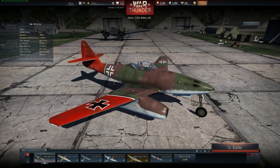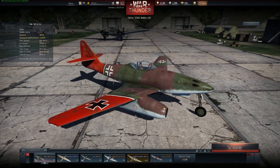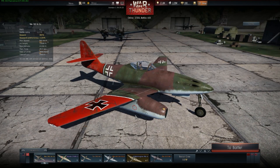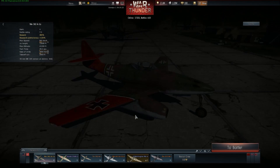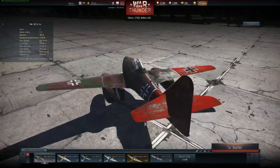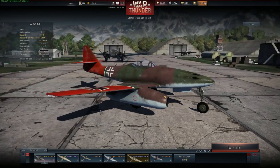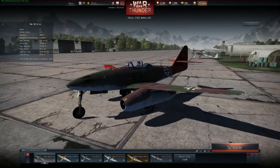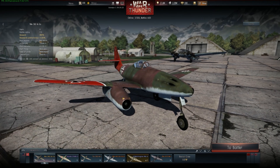G'day ladies and gents, welcome to War Thunder with Mags. I had an interesting question on one of my videos the other day from Jay Young. Jay Young asked: look Mags, I'm trying to get to the Canadair Sabre — do you have any advice on getting there and how to get through low-level Germans? He didn't give me an era he was starting at, so I'm going to assume about Era 2. The question's sort of a hard one to answer in text because there really are three things you need to address when grinding through a tree.